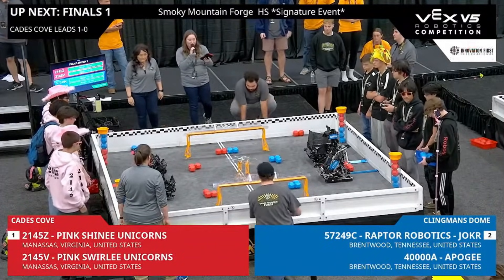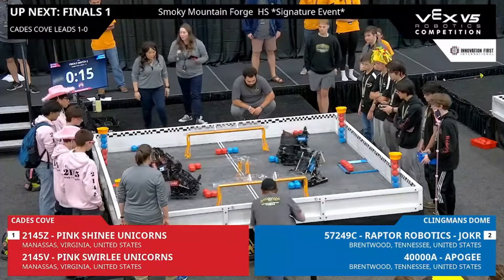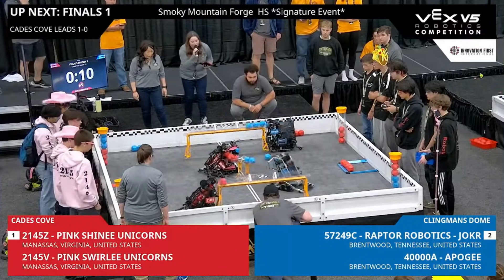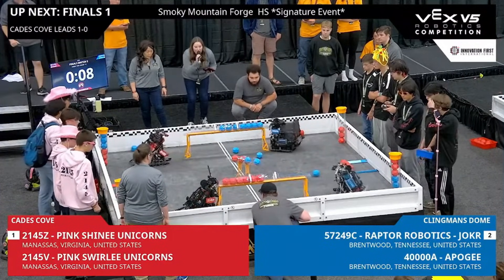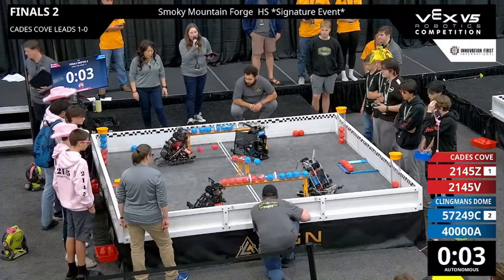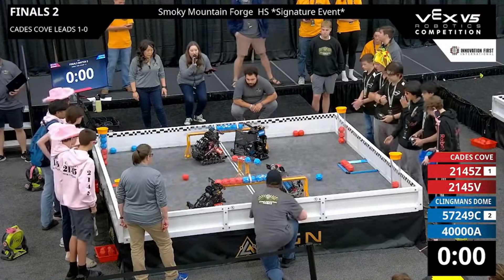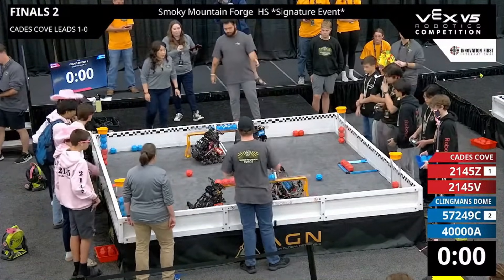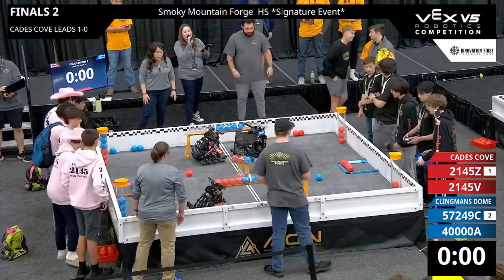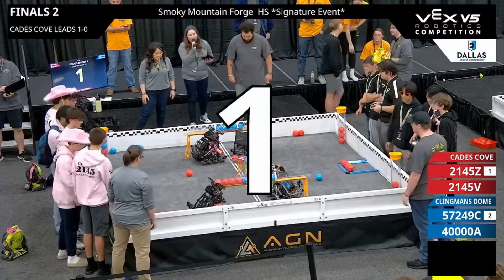We start this match in three, two, one, go. Autonomous begins — blue lines quickly picking up blocks from their loader, red doing the same. We see blocks placed by both alliances on the long goal, blue pushing them along. More blocks for the blue alliance, red trying to drop off on that long goal but not quite. Blue takes both control zones and will take the autonomous bonus. Moving into driver control in three, two, one, go.